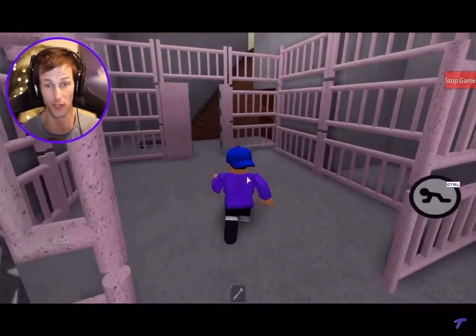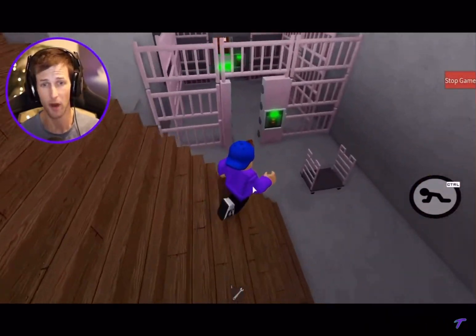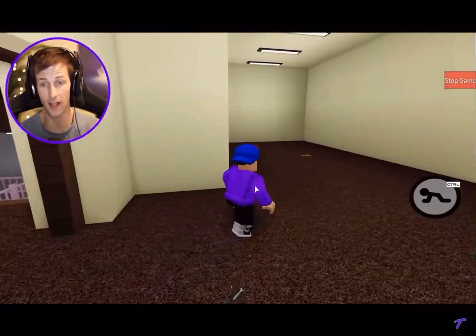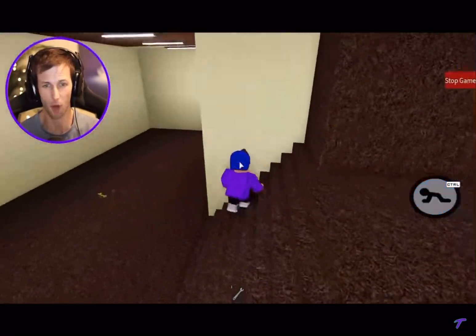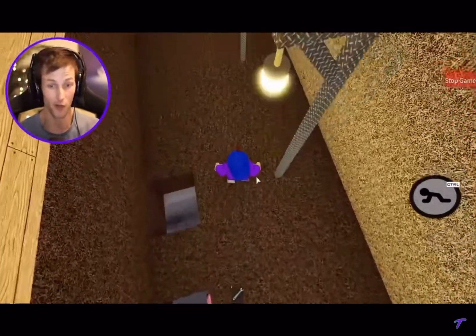Wrench — got it, it's right here. I don't need the wrench for that. They're gonna fall on my head! Where's the hammer? What do you guys keep grabbing the hammer? Does she have the hammer? Piggy's guarding the door — why is Piggy not moving? That's so creepy, the shiny gumball head.